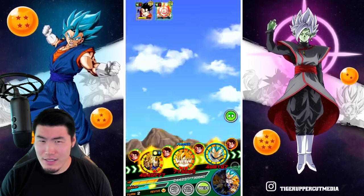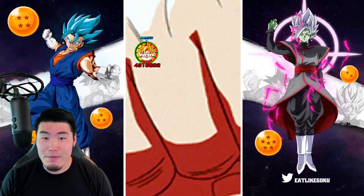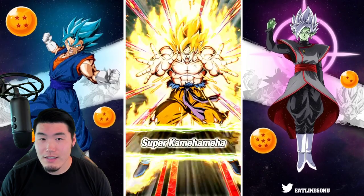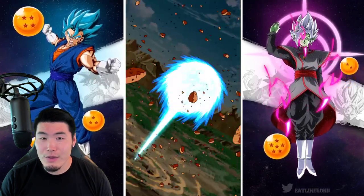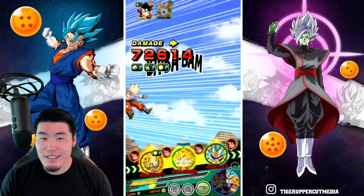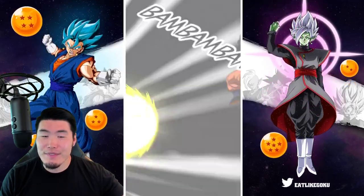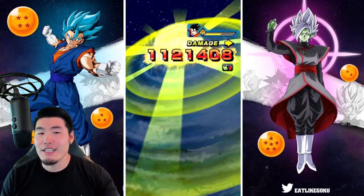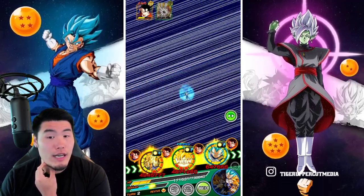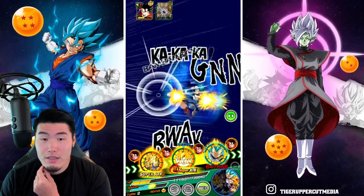We're going to kill Gotenks here — oh, he's still alive, he's still alive. Excellent. Birdku is going to kill Gotenks. SSB Evo Vegeta — I keep calling him SSB, he's technically not SSB, but you guys know what I mean. He should die. Gohan, kill us please — super me. Let's do it.